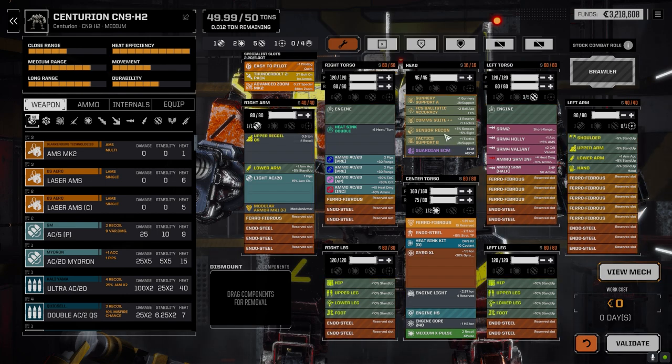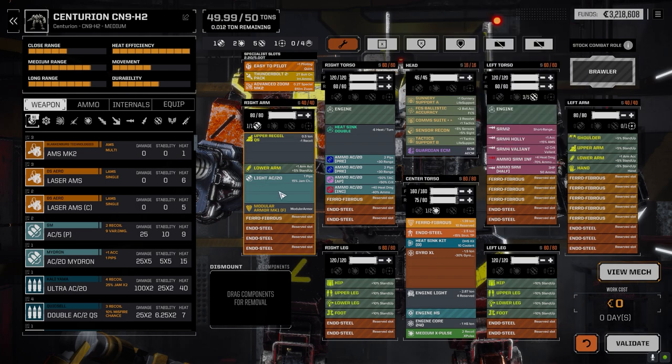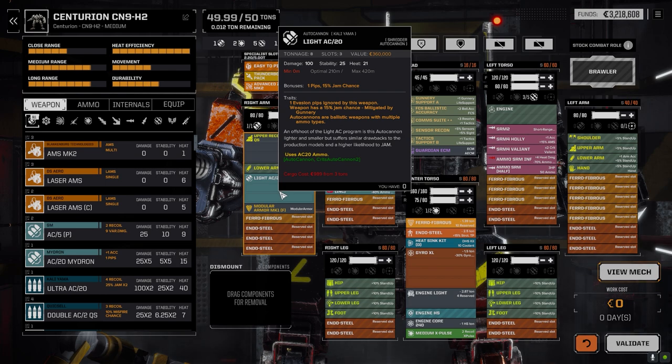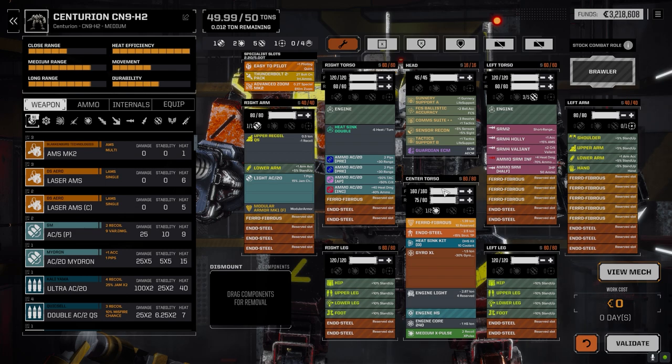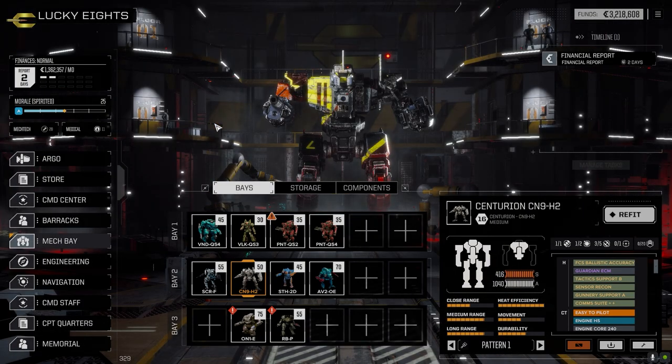Guardian ECM stayed on here, recon sensors, fire control system, ballistic stayed on here so we get a better chance to hit with the AC. I'm really hoping this thing pans out today. It does full 100 damage for only 8 tons, so I can't say no to that. The jam's a little bit high, but once the pilot gets better - that's Boomer right now - his gunnery is like 6 or 7 plus 1, so it's only about a 7% chance to jam. So it should jam about 50% of the time knowing me.